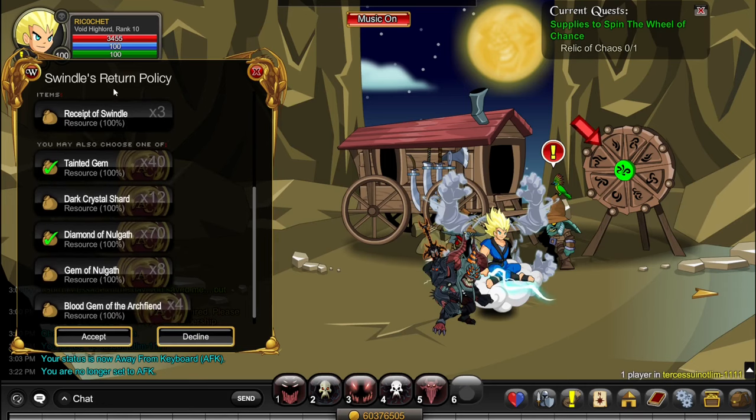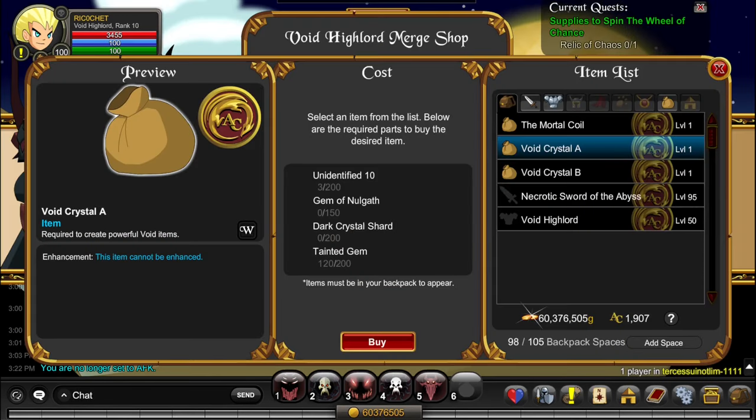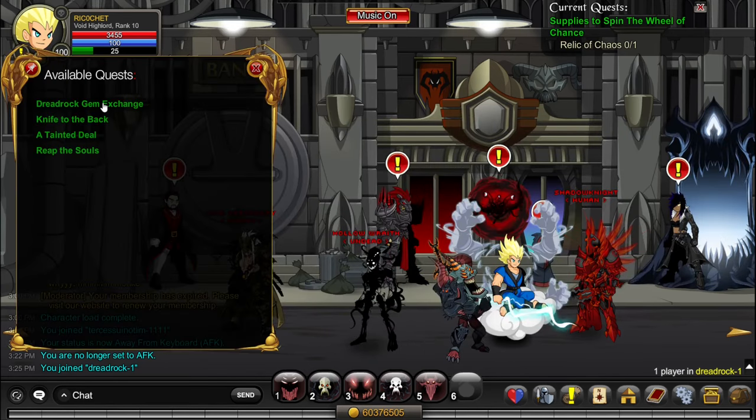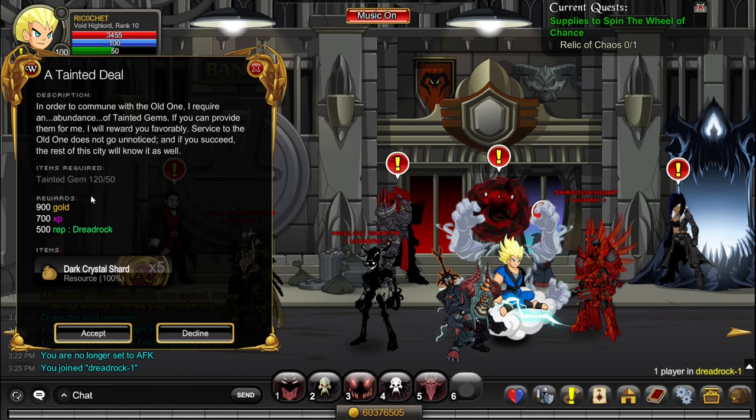Make sure to use Swindle's Return Policy whenever you get those Unidentified drops. One thing you should remember: if your Tainted Gems start maxing out and your Dark Crystal Shards are nowhere near, you can turn your Tainted Gems into Dark Crystal Shards. Go to /join Dreadrock, talk to Entropy, click Quest, and accept a Tainted Deal — here you can turn 50 Tainted Gems into 5 Dark Crystal Shards.